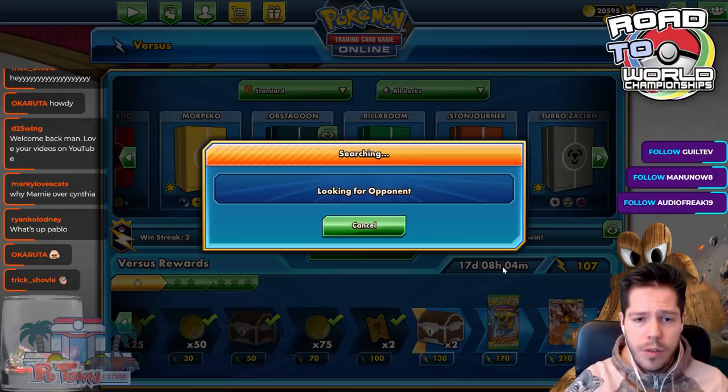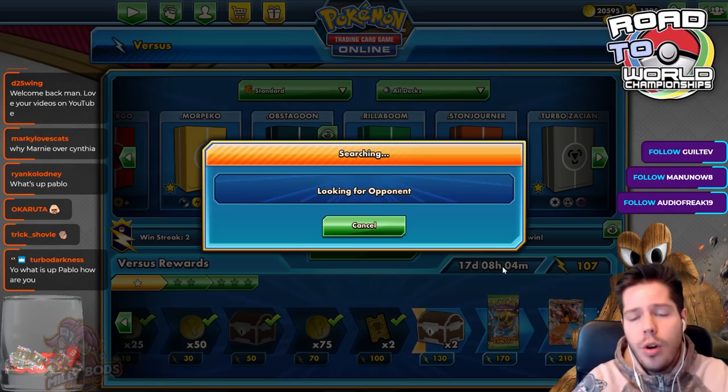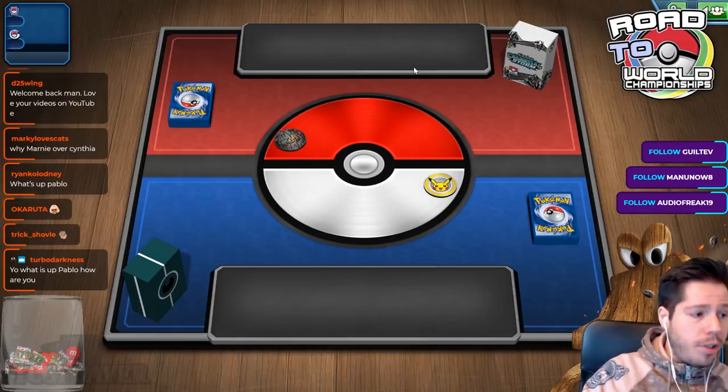I have a bunch of decks built right here: Stonejourner, Rillaboom Turbo Station with Galarian Perrserker, Morpeko, Magcargo as a Mill deck, Frostmoth, and Cinderace. I spent the whole morning — about an hour — just building different concepts.